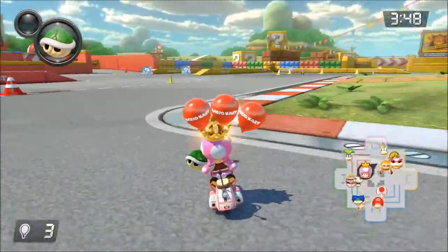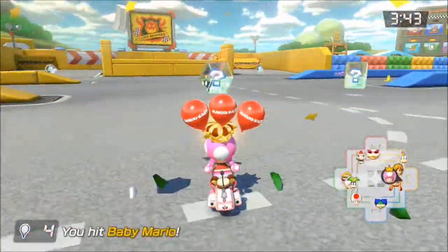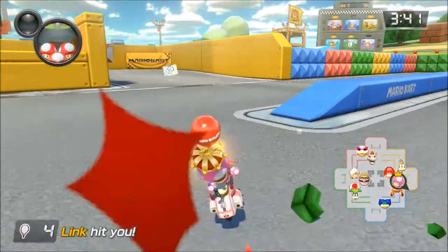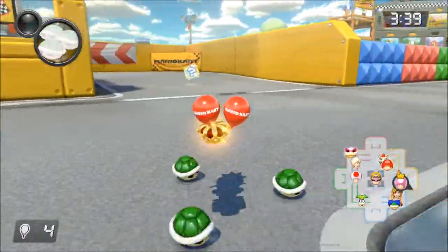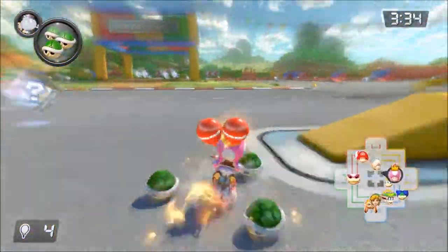We've got a green shell. I've got a chance here to continue our lead. Yes! Eat that — that was a brilliant shot. And we get taken out as well. Link got us. We're still first. We're on four kills — that means we're doing the best of it, dude.